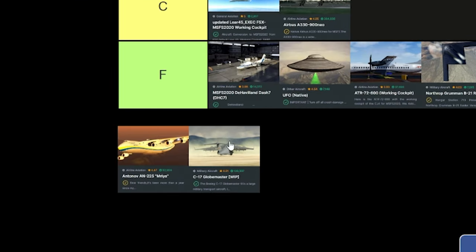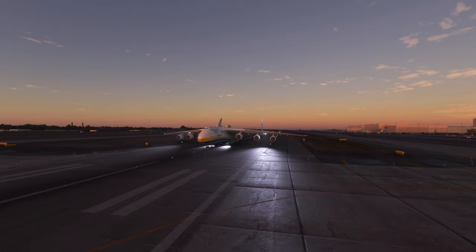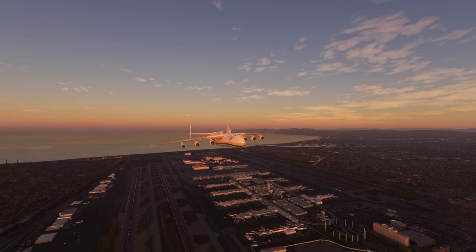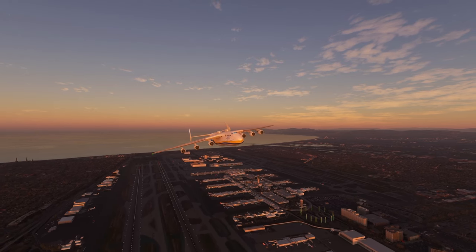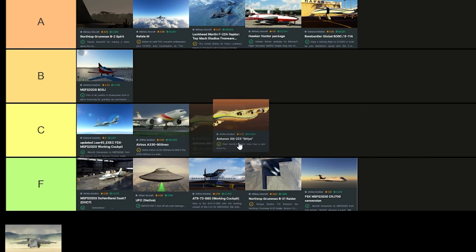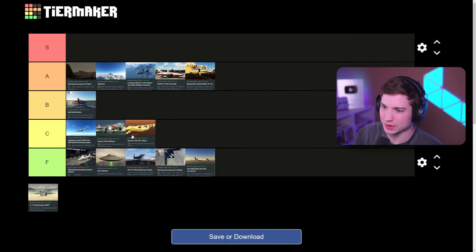Now the last two, which are two of by far the most popular freeware planes for the sim. For the AN-225 — most of y'all will probably disagree with me on this. In the past six months, I think the trim does not work. I've uninstalled, reinstalled, tried different versions — the trim just doesn't work. It makes it impossible to really have fun with it. You're fighting the trim the entire time. So I will put the AN-225 — just because it has the cool factor of being the biggest plane in the world — in C tier, at the end of C tier because it does have blatant issues.